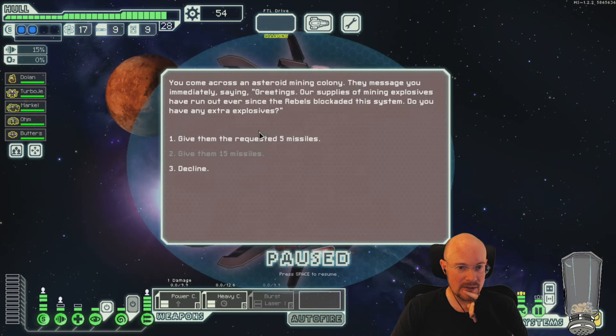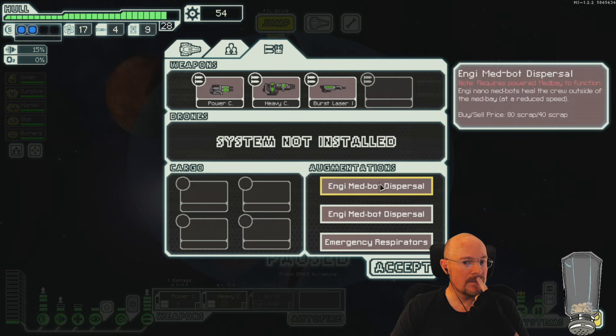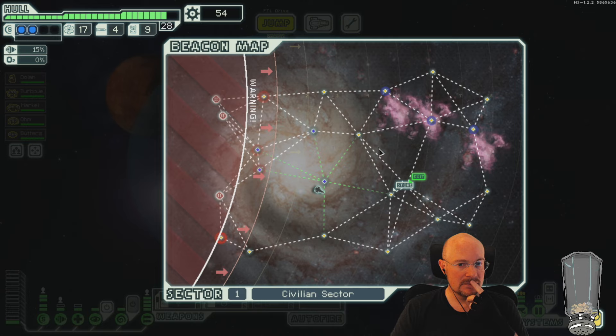You cannot buy O2. Well, then there it is — we have forced augment slots. Unless I can buy Clone Bay to replace it. If I can buy Medbay instead of Clone Bay, then I can get rid of Engi MedBot Dispersal, and it might be playable with a little less forced augments.